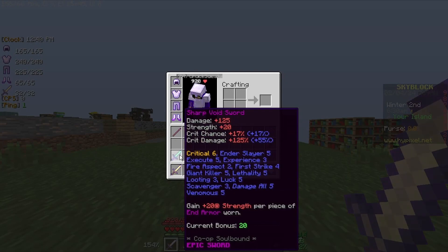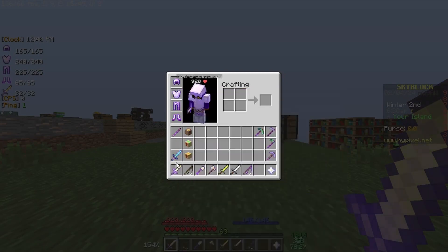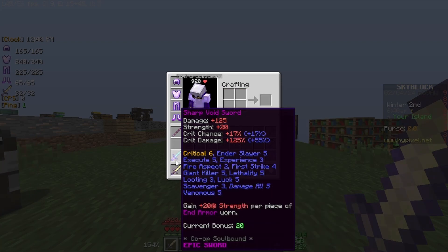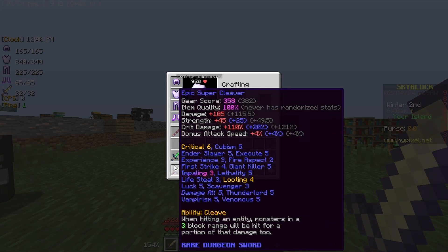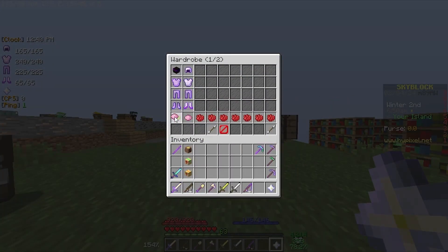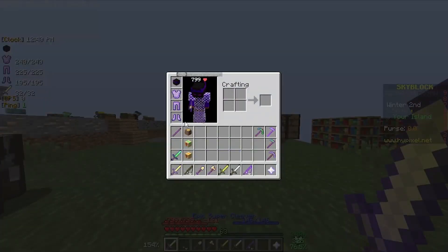We got ourselves the Void Sword, which doesn't have as many enchants as the Super Cleaver. I'm probably going to have to work on that, getting all the enchants I need. We also got ourselves a pair of Ender Armor in our wardrobe, so there's that setup.